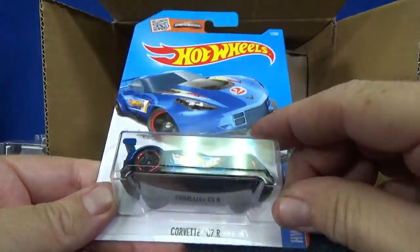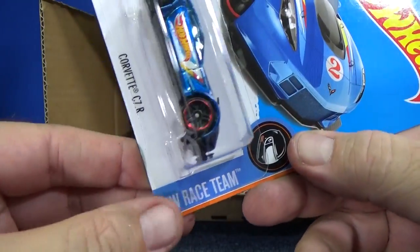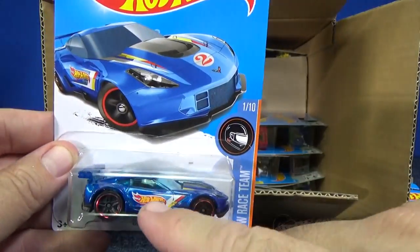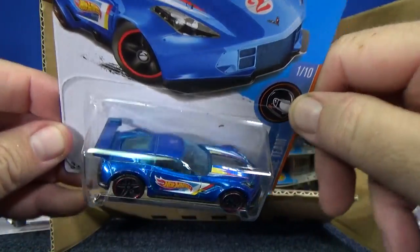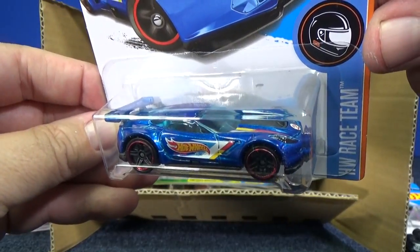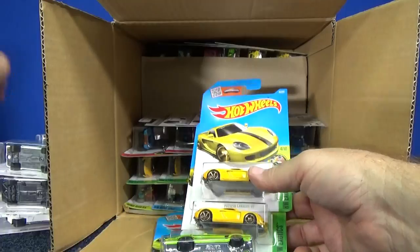Corvette C7R. This is an HW Race Team. There's some upcoming models that really have a lot of color on them. At first I was thinking it's not the race team we used to know, but I guess they mix up the different types of ways they do the race team series.